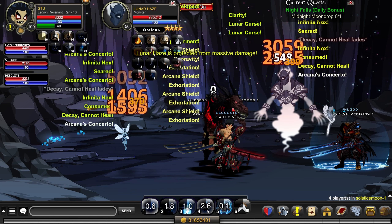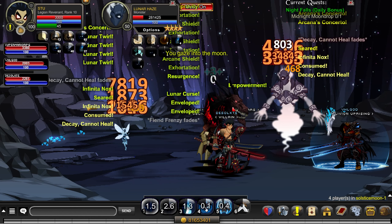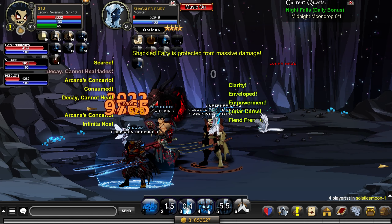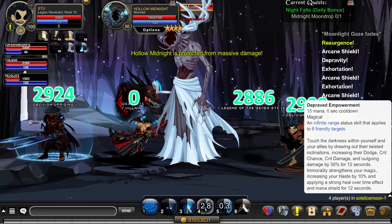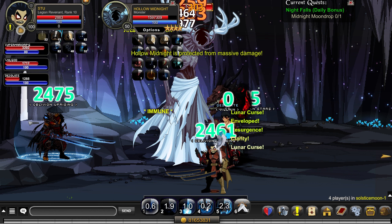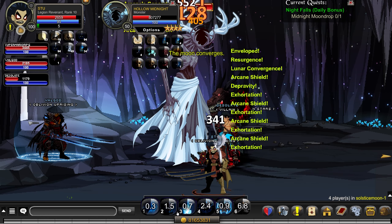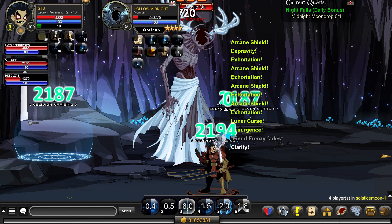Legion Revenant should bring taunt scrolls — in case you don't want to get stunned, and also for the final room with the boss. Legion Revenant wants to taunt the Moon Converges. Once you're on the Hollow Midnight, just make sure the LR hits a quick taunt when it says Moon Converges. Taunt that, and that is all there is to the first dungeon — super easy.